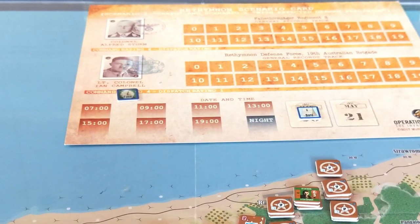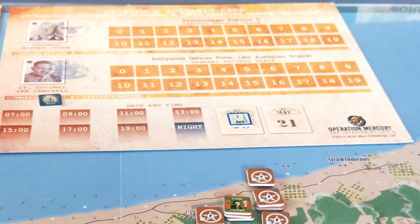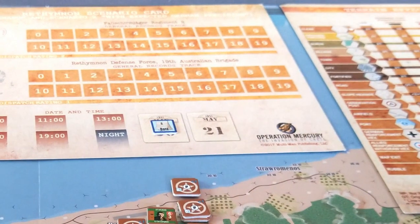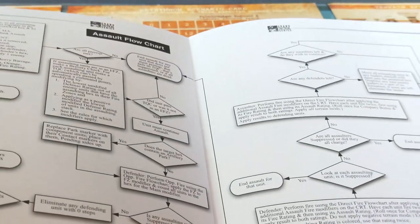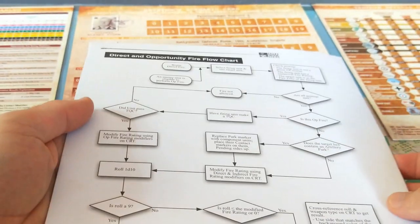You will need your charts and tables, and it'd be handy to have a terrain effects chart nearby as well. It's also good to have the Grand Tactical Series 2 rule summary handy — mainly for refreshing the rules, but also for the indirect fire flowchart, and even for experienced players, the Assault Flowchart, which you can use as you're playing. So keep that handy nearby.